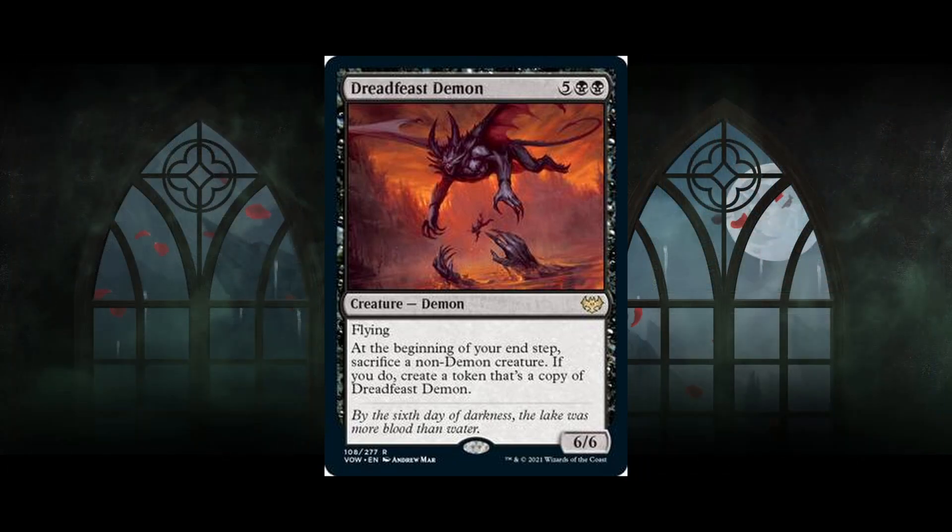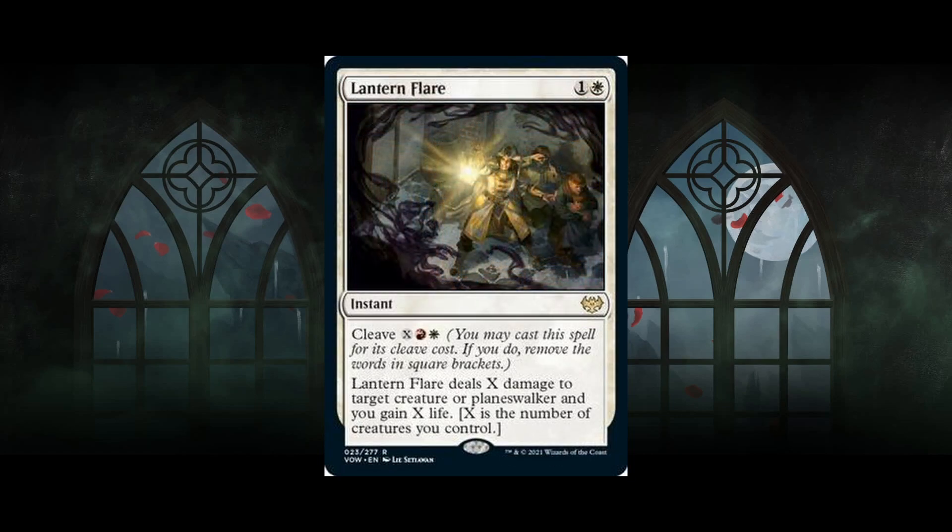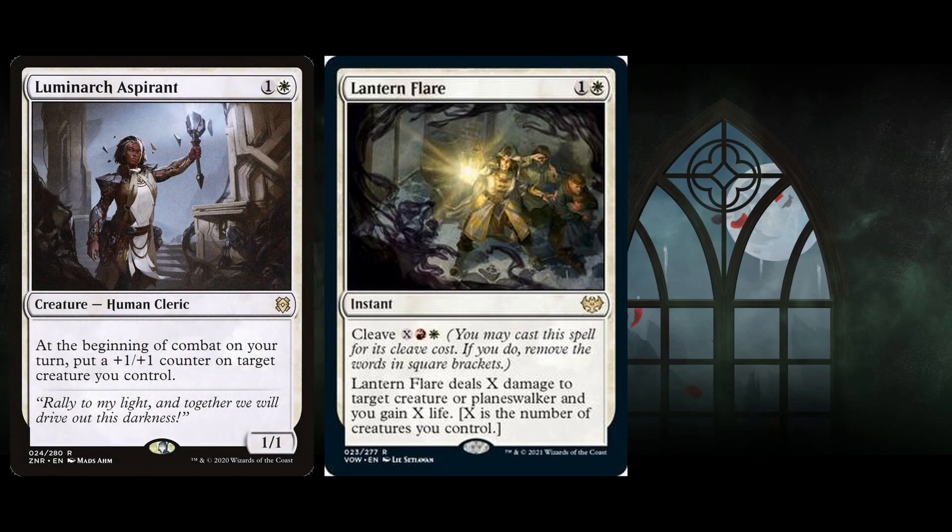Next card: Lantern Flare — two-mana instant rare. Lantern Flare deals X damage to target creature or planeswalker, and you gain X life, where X is the number of creatures you control. You can pay the cleave cost — red and white — to deal X damage without the life gain restriction. But if you have two creatures you're just dealing two damage for two mana, and to pay the cleave cost you need to pay four total. If your opponent goes first and plays Luminarch Aspirant, and you only have one creature, Lantern Flare only does one damage.